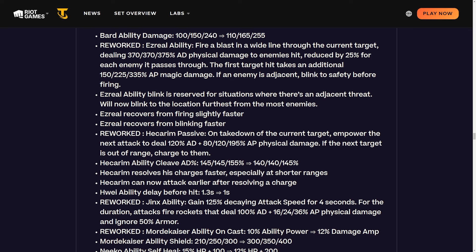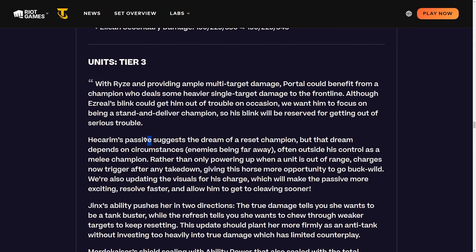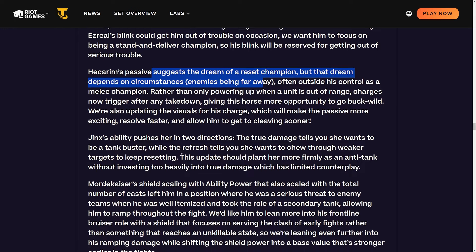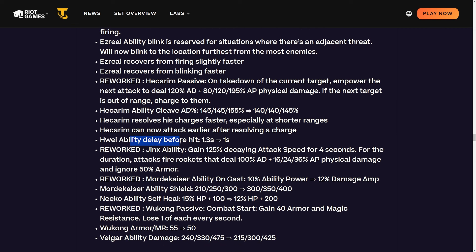Reworking Hecarim: passive on takedown of current target, empower the next attack to deal AD and AP scaling physical damage. If the next target is out of range, charge them. Hecarim's cleave is nerfed a little, but he resolves charges faster especially at shorter ranges and can attack earlier after resolving a charge. Previously charges only triggered when a unit was far away - now they trigger after any takedown, giving this horse more opportunity to go buck wild. They're also updating the visuals for his charge.